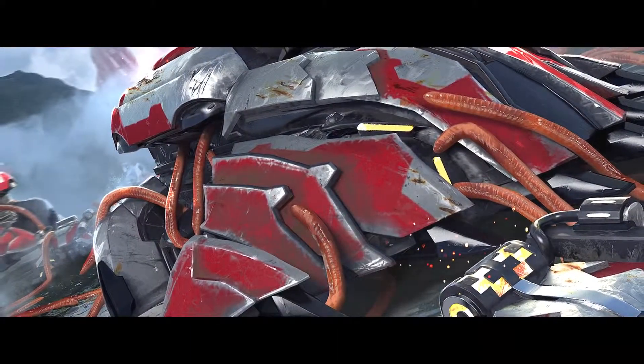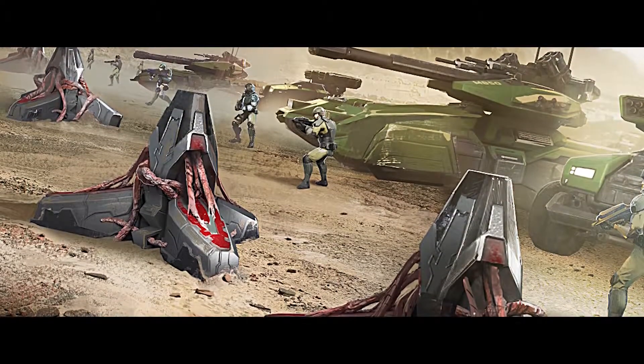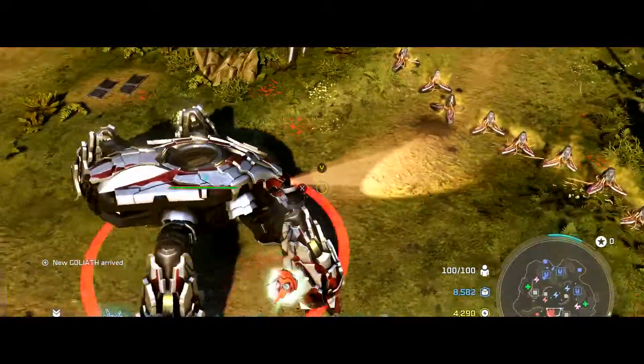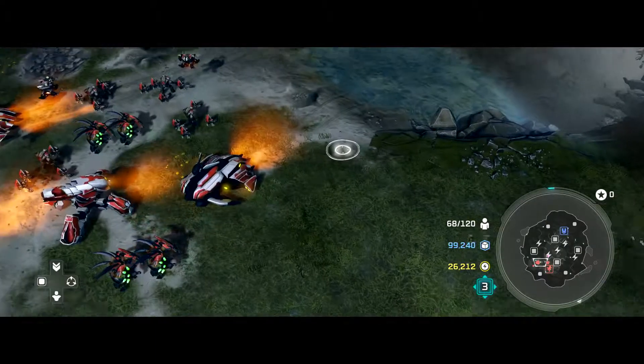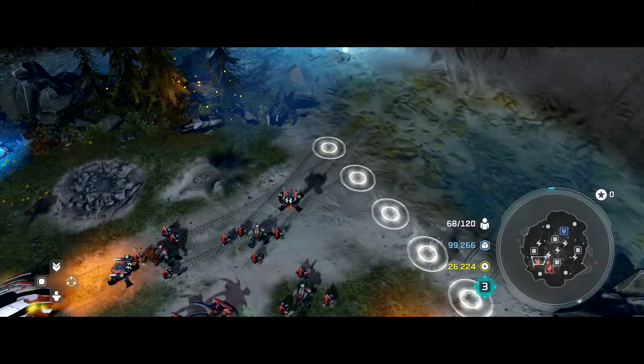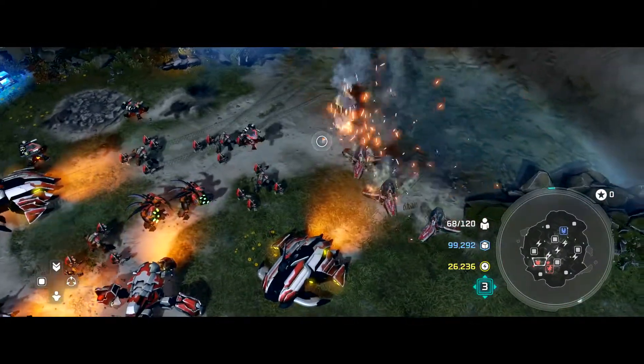Lekgolo has a number of new leader powers that are really interesting and are going to change up gameplay quite a lot. One of the new powers is Living Barrier — basically a series of smaller Lekgolo colonies in armored caltrop-style barriers. You have the ability to really have some area denial aspects to your play. You can cordon off certain areas, trap enemy players. There are so many possibilities.